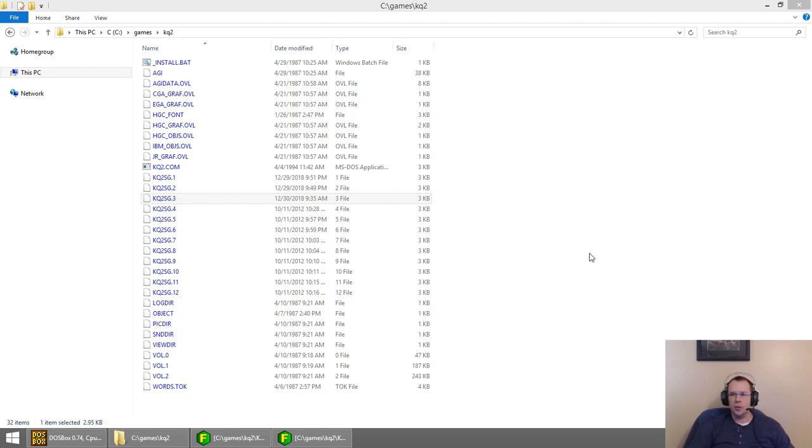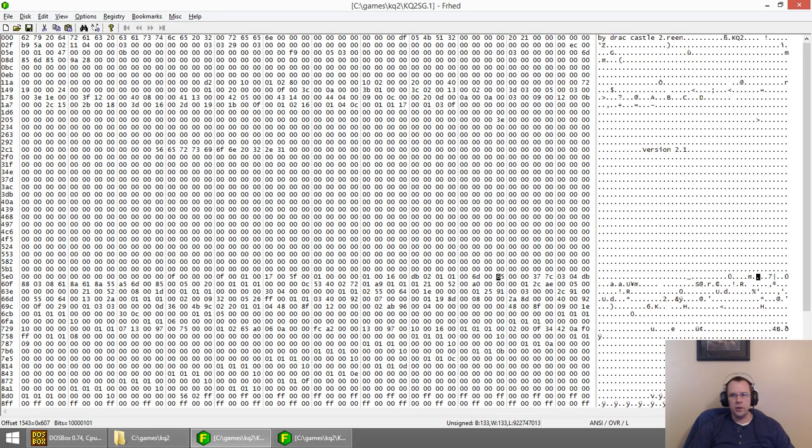And we're going to see what happens. So I have two saved games — one in this file here and one in this file here. I've opened them with a hex editor and I've identified the location coordinate in these files. It is at position offset 1543, or in hex 0x607.